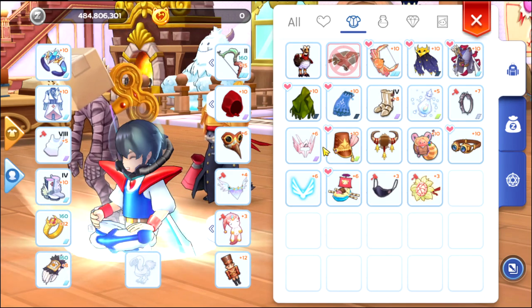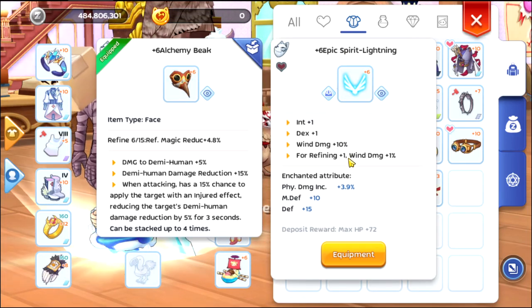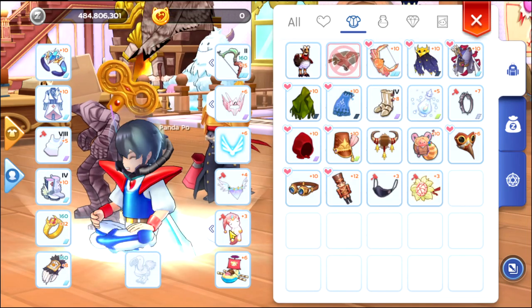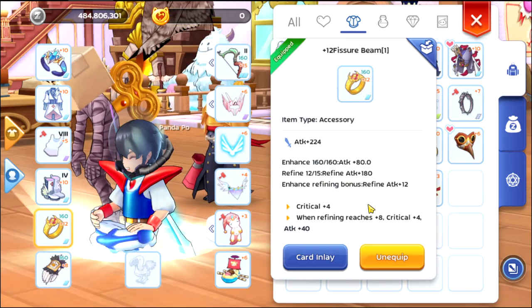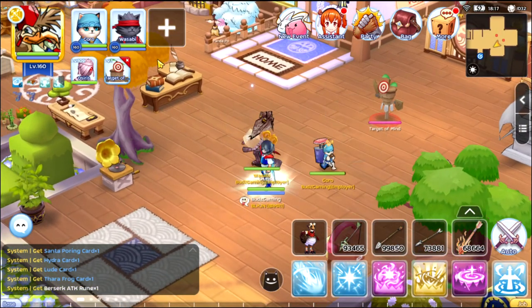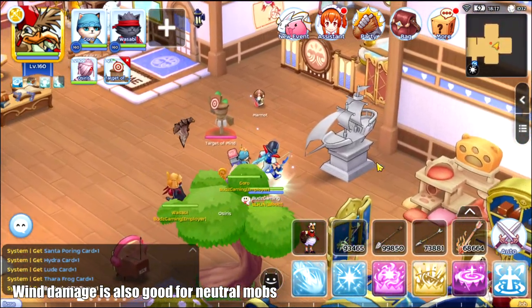Let's change this first. We're going to use wind damage — that one and that one — and I think we're good to go. Aqua Elemental, Sroma, Menurus, Ultraman. Let's change these settings: large water and brute. Brute is good to go.